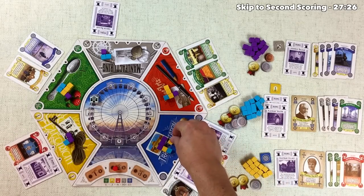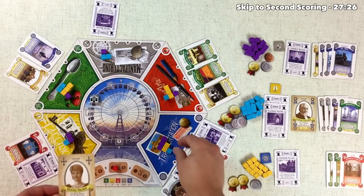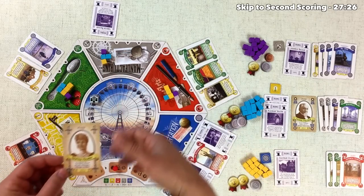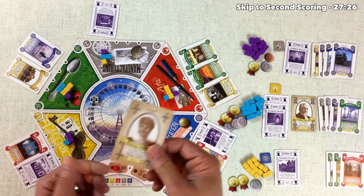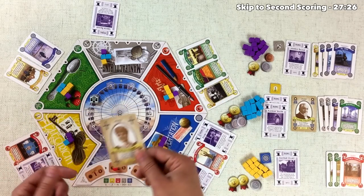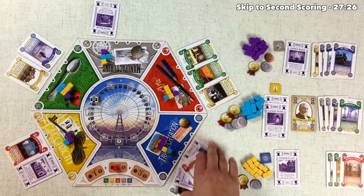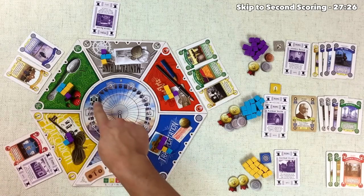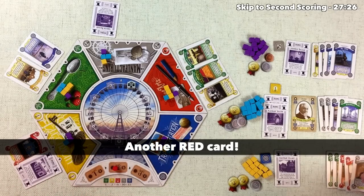The gold player influences the blue transportation area and uses Bertha Palmer — but instead of moving an opponent's cube, they take the one they just placed and swing it over to the manufacturing zone. These Bertha Palmer cards are very powerful for moving other people's cubes near scoring time, but right now being so far away it makes more sense to put yourself in better position. That card gets discarded and they take all the remaining cards, jumping into the lead on the midway race with two more tickets, plus another blue card and a gray pending exhibit.